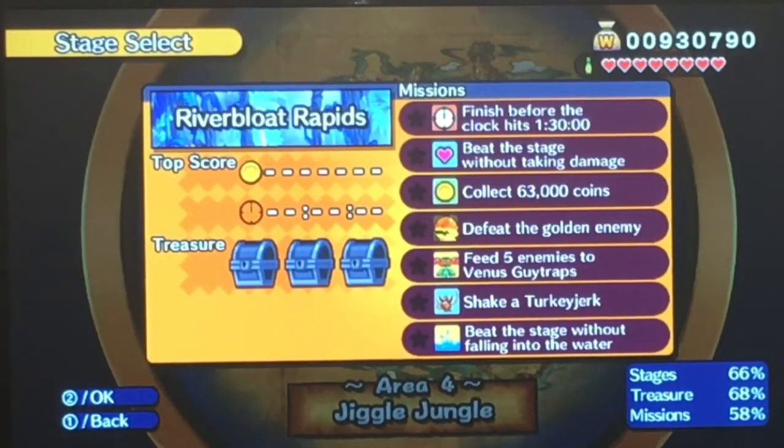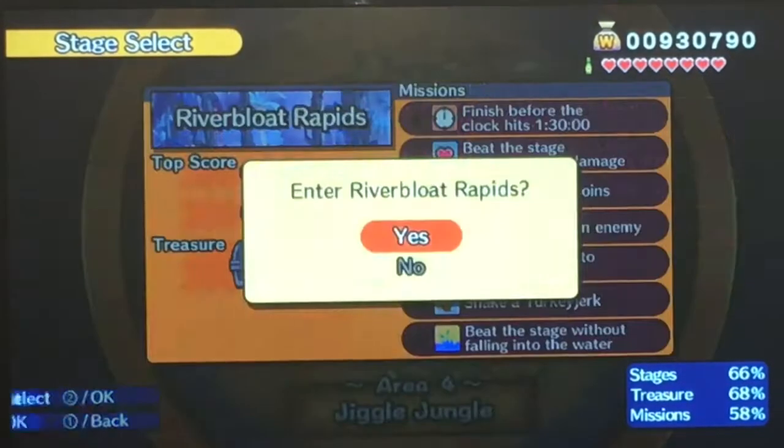This stage's difficulty is super hard since it's a secret level, but looking at the level 7 missions — dude, this is going to be a pain. You have to finish it before the clock hits 1:30, beat it without taking damage, get 63,000 coins, defeat the golden enemy, feed 5 enemies to Venus Sky Traps, shake a turkey jerk, and beat the stage without falling into the water. I know this is kind of a handful, but I think I can do it.